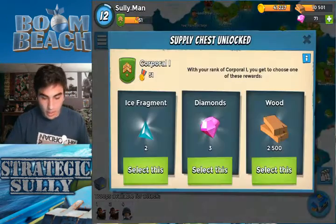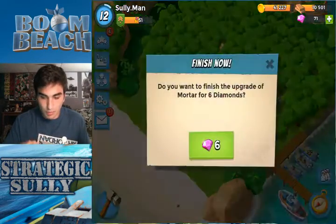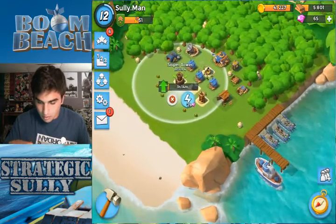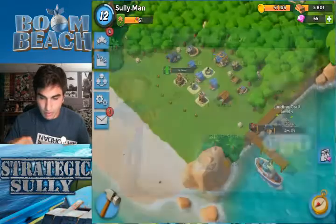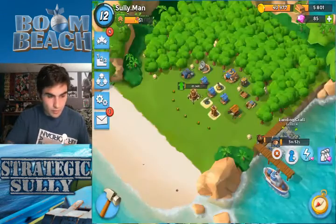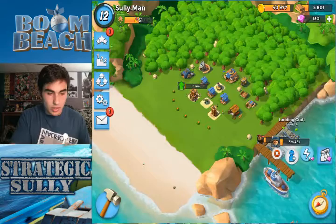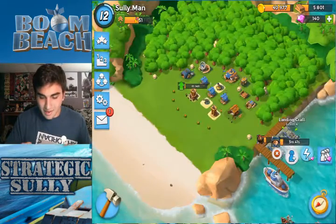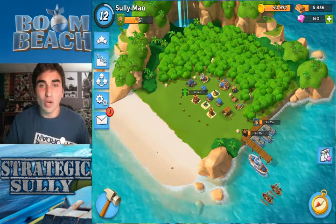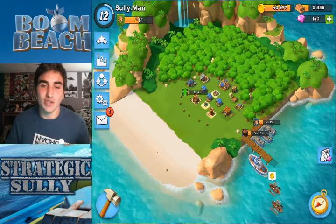We had a few casualties but that happens. We need wood, but I want to keep collecting these fragments. Boom — mortar's done! We've got Mortar 3 now. Let's get a sniper tower up, reinforce the defenses. We're at 140 diamonds — that's fantastic. We're going to end it here for this video. Next video we're going to be Headquarters 5 and we're going to be destroying Hammerman to the fullest. Thank you for watching, subscribe below, and I'll catch you guys in the next episode.